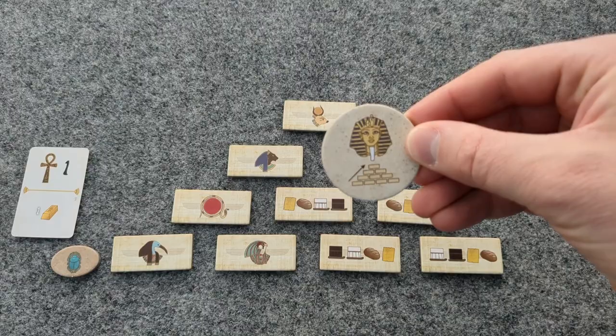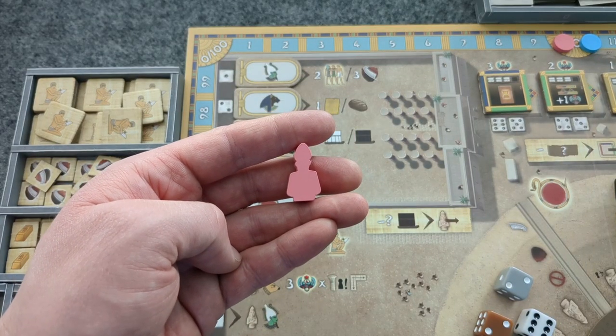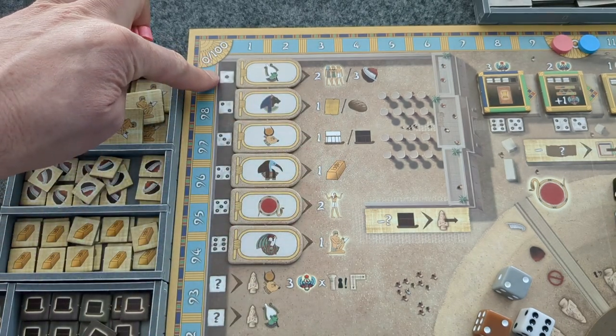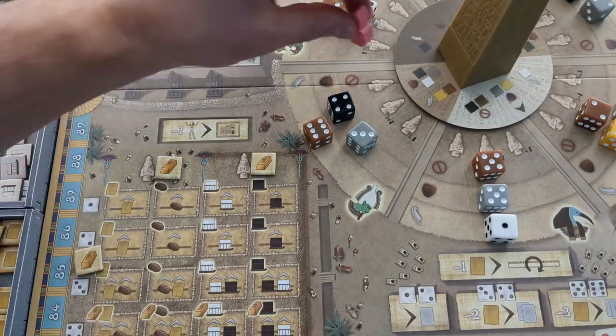Then place the Devon token nearby. Bot in Common places the statue as though building in honor of a god, as though they had chosen a one die. So in this game example, it would be in the Osiris section.